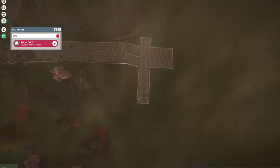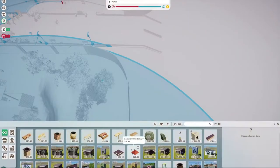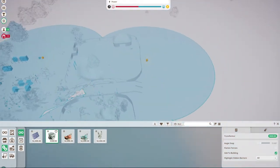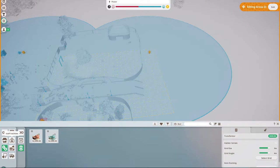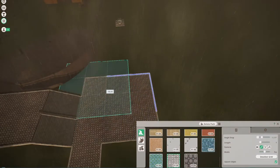I tried to copy that little archway I had made and it just ended up not working. On the other side I'm expanding and trying to figure out where to put the power source. That side is going to be the new habitat for my indoor habitat for my new animal, which will be in the next episode.